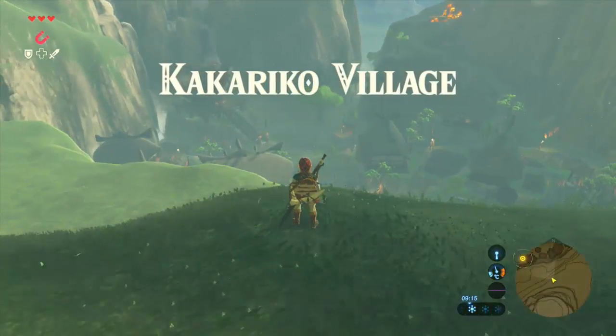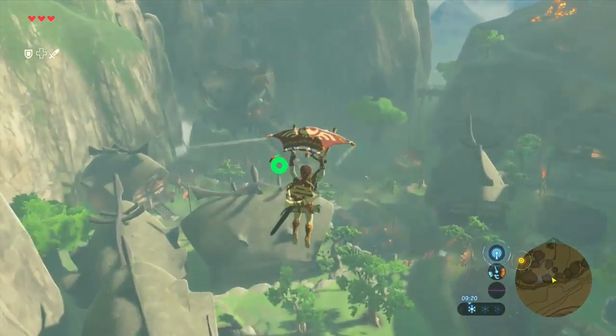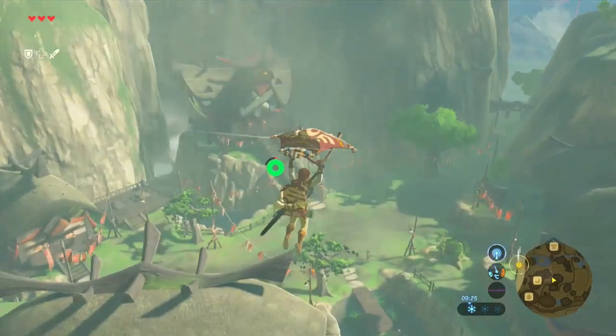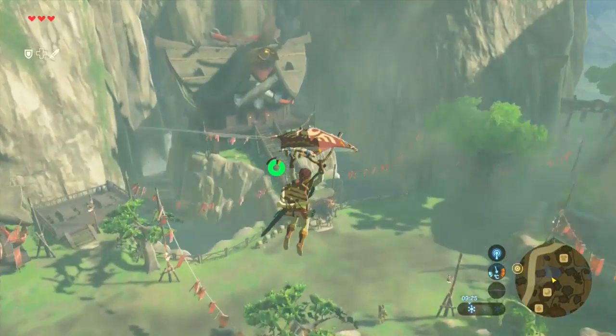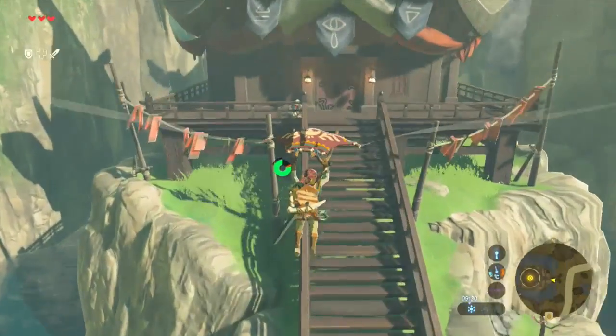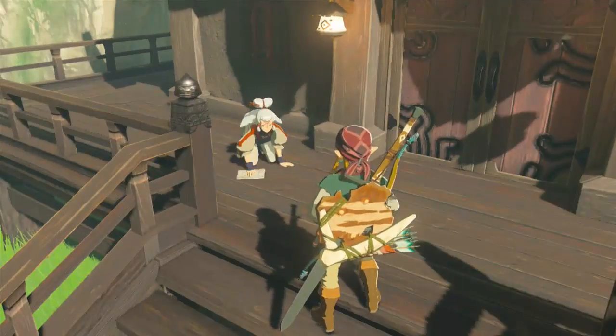Here we can see we're actually in Kakariko Village. Follow our target. We can see that Impa's actually in here.